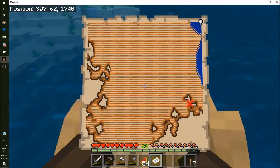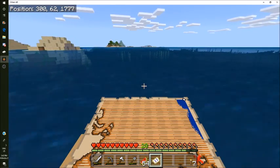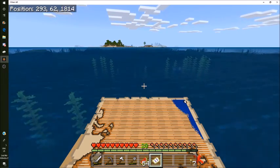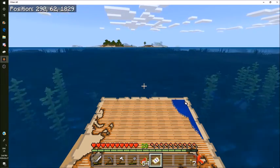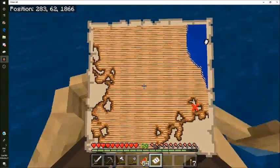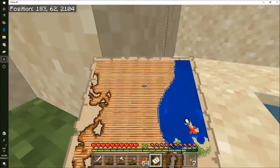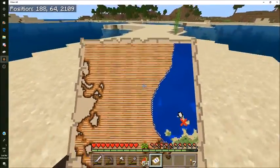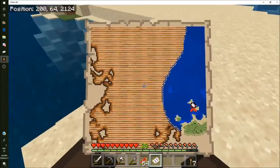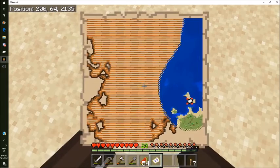We're getting close - the map is now showing the X. I think it's that island just in front of us. We've now arrived at the island, let's get right on the X and start digging. There's quite a lot of digging to find this treasure.